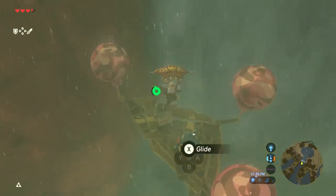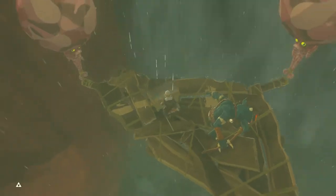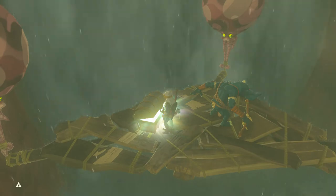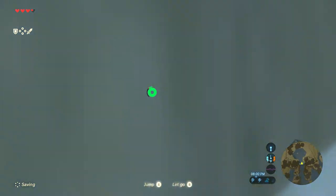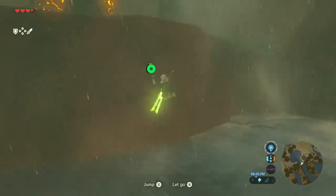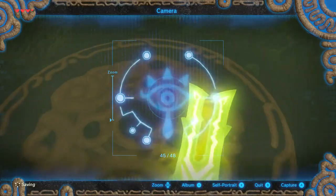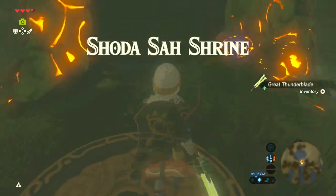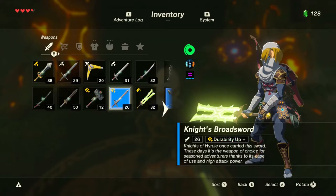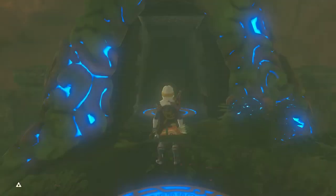Before this chest gets struck by lightning, I'm pretty sure I know what's in it. Yes, I knew it. This shrine is very well hidden — it's behind a waterfall. But before I actually go in it, let's take a picture of this awesome weapon. This is one of my favorite weapons: the Great Thunder Blade. So now let's take on the shrine.